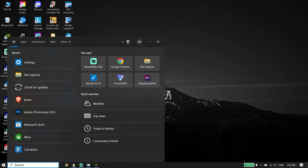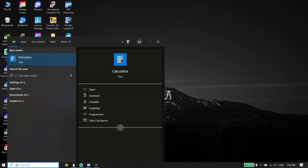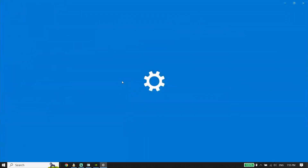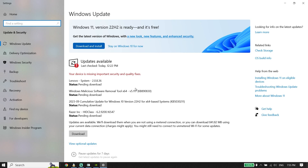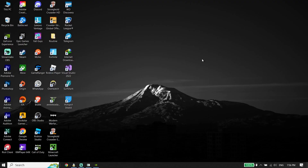Also make sure to update Windows. Go to your desktop, type 'Check for Updates' in the search box, click on Check for Updates, and update Windows to the latest version. Updating Windows and your graphics card driver sometimes fixes the issue.